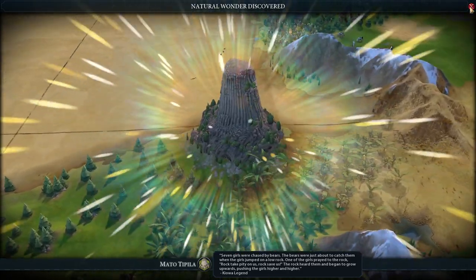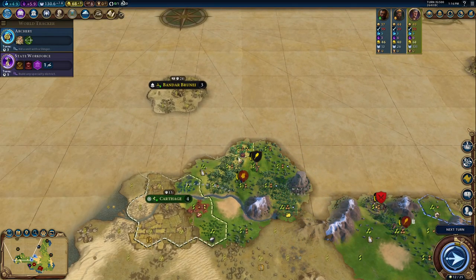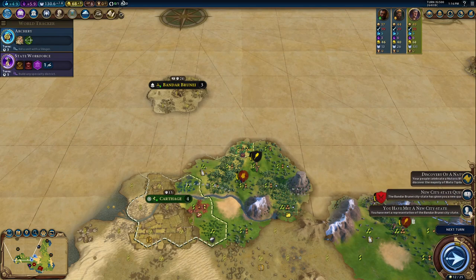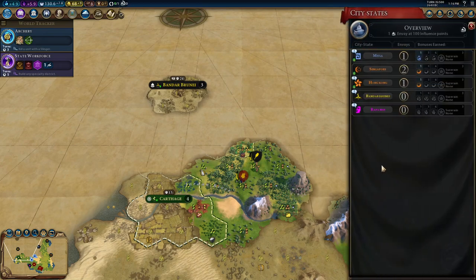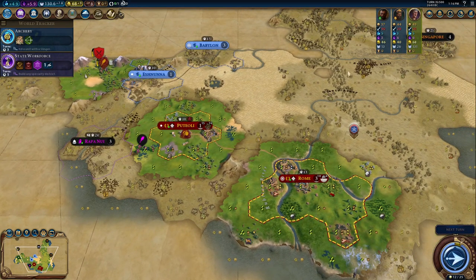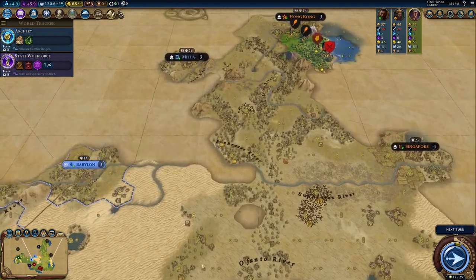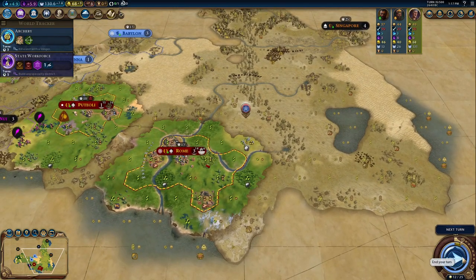We've discovered a natural wonder — that boosts your authority and gives a promotion. It's always nice to settle around natural wonders since they give you a really good yield. We also met Banabunai, which I believe is a gold city-state. Natural wonders have really good yields, so it's really good to settle around one if possible, but you typically don't get to do that very often.